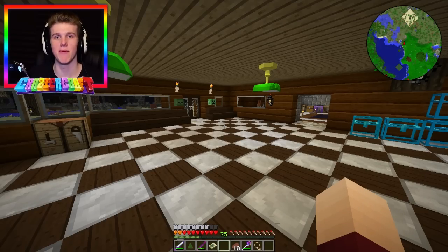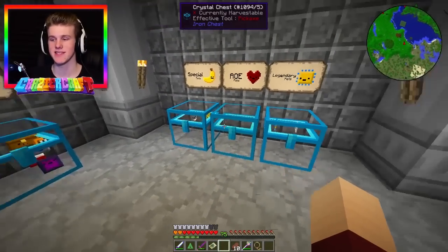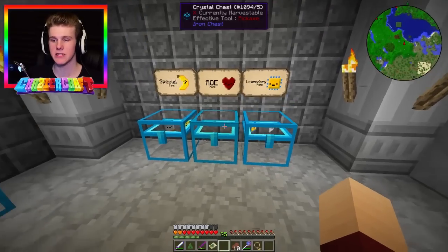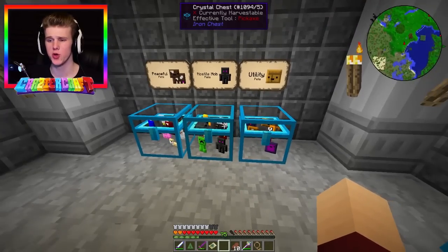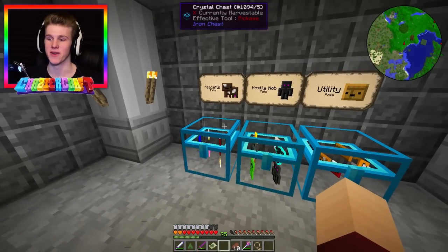In this next episode we're not going to be visiting the Twilight dimension - I said we were going to do a pet hunting video, and you guys just love the pet hunting videos. So we're going to hunt down some pets. We're still missing the slime pet - the big legendary we'll try to hunt today - as well as the black hole pet, which is harder to get. We still need AoE pets, two more special pets, and one or two mob and utility pets. Peaceful pets are already done.